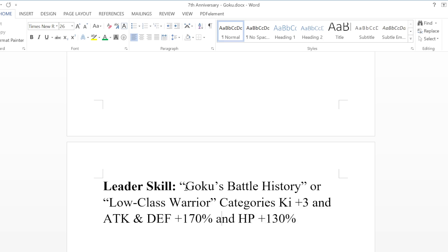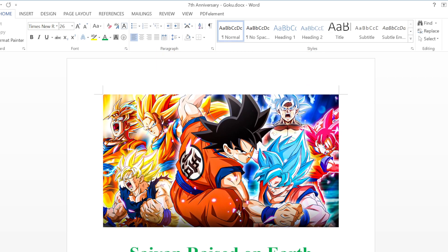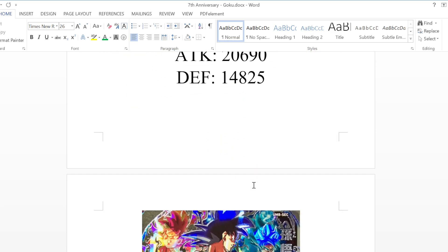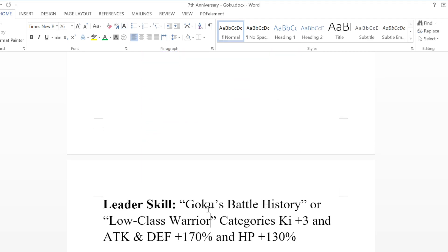So this is going to get the three ki boost and attack and defense plus 170%, and then HP plus 130%. The Goku's Battle History category could actually be really good — it's mostly going to be Goku's, but you have some villains in there as well. You'll be able to have some Vegetas — Majin Vegeta, Saiyan Saga Vegeta — and Piccolos will be in there too. I think with the seventh anniversary sort of being the climax of Dokkan up until this point, this is a good throwback to look at Goku and what made him into what he is.